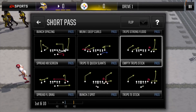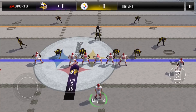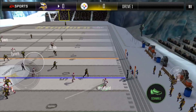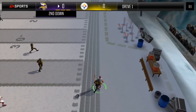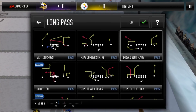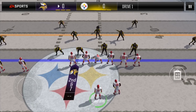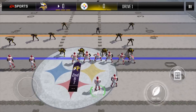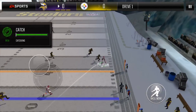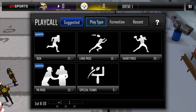Here we are going to go flipped empty trip stick. We have man coverage, so we're going to look for the free scramble again, but that D-tackle gets off quickly, so we have to burn our scramble. We end up getting positive yards, but only about 3 yards. So here we're going to go trips tight end wide receiver corner — our main read is our tight end on the out route, and we hit him for the first down.